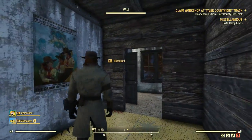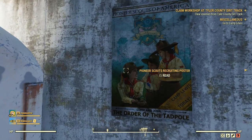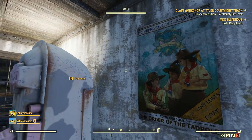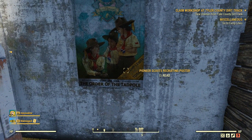Now this Scout poster right here, you can actually get it in the Atomic Shop. It's free, doesn't cost you anything, or you can go to a train station - they're going to be around the map. So as soon as you see one of these, you can just go ahead and click on it, read it, and it'll tell you exactly where you need to go. Then you just show up on your map and head on over.